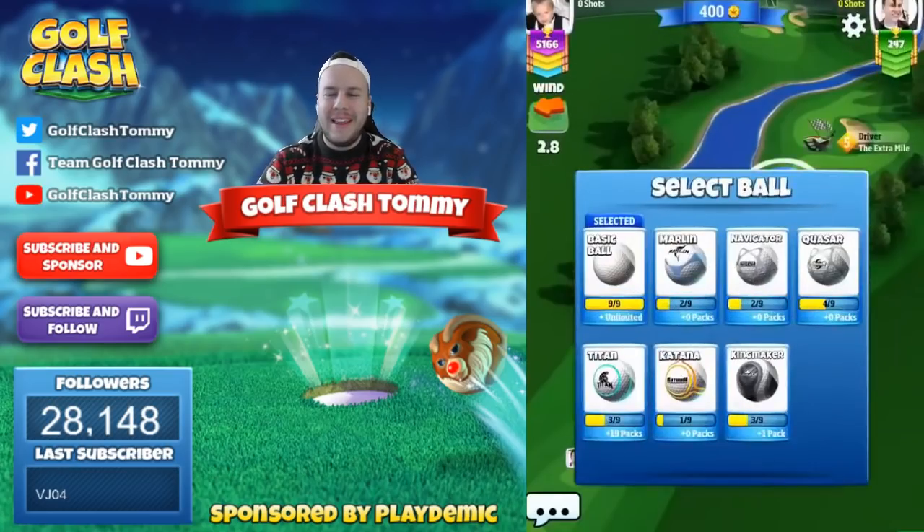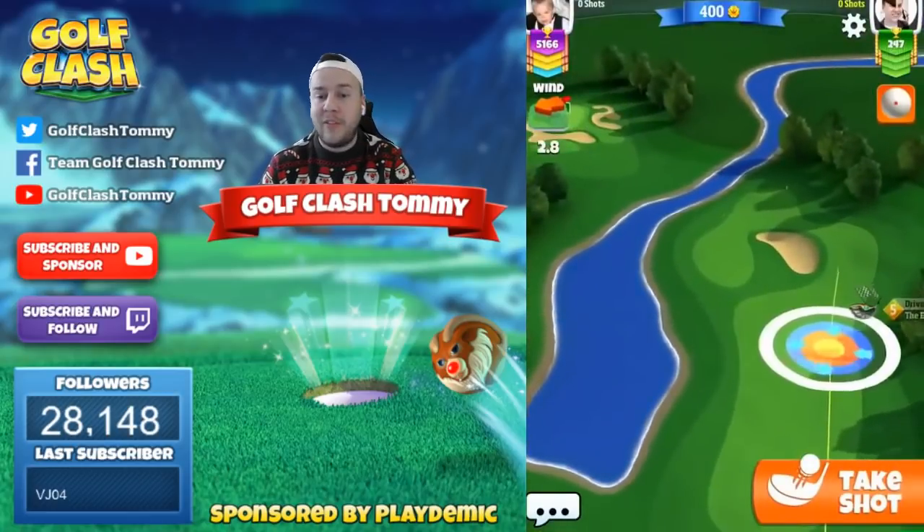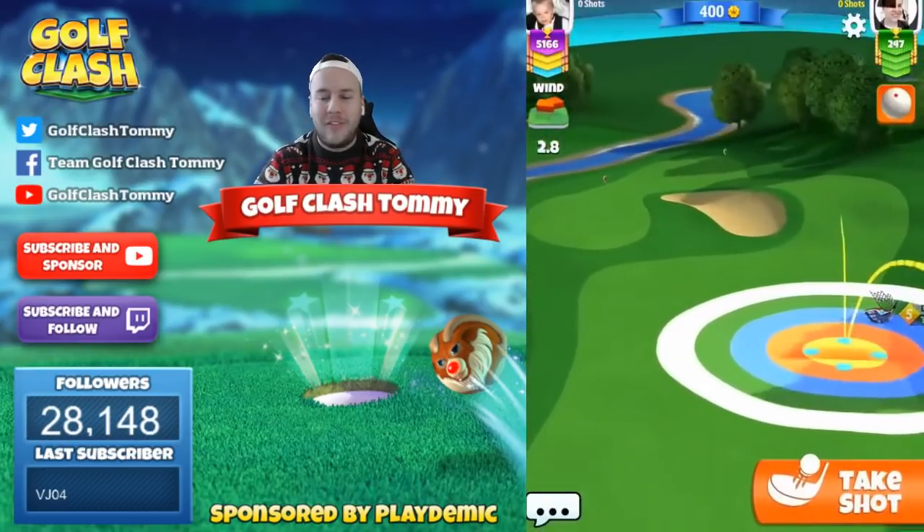Hello everybody and welcome to hole number 6, a par 4 in the Winter Slopes Tournament, played from the front tee in the rookie division. This video is sponsored by Golf Clash and Playdemic.